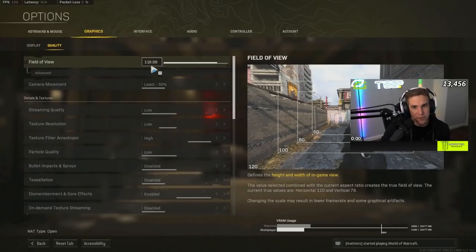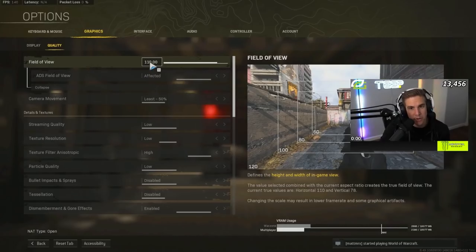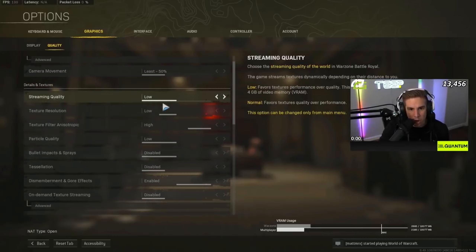Over to the graphics quality tab — I play on Field of View 110 affected. I know a lot of top players play on a higher FOV, but I feel pretty comfortable at 110. One new thing on Caldera is you need to switch camera movement down to at least 50 so your screen isn't shaking all over the place when crazy stuff is going on.